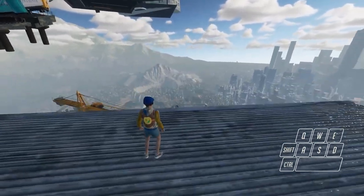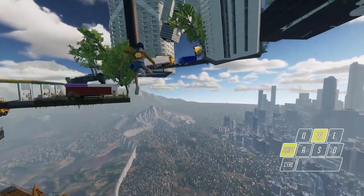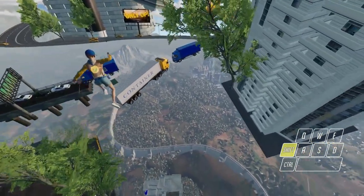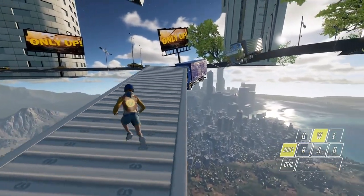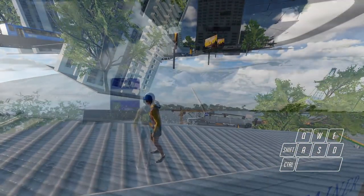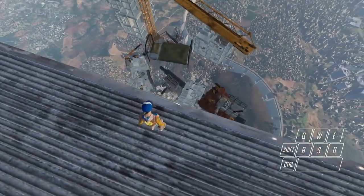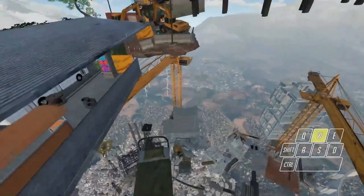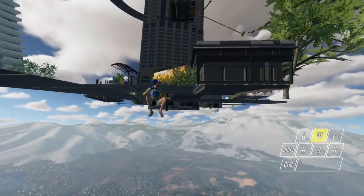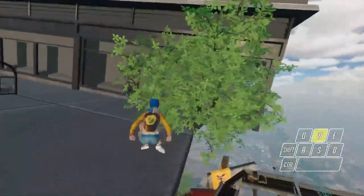The first and easy one is you jump onto the container — just sprint jump towards the container, be careful with the landing, and you are up here. The second one: line yourself up, Shift+W, jump on top of it, press double Ctrl, reverse your camera and press W, and you will end up here or in that tree.